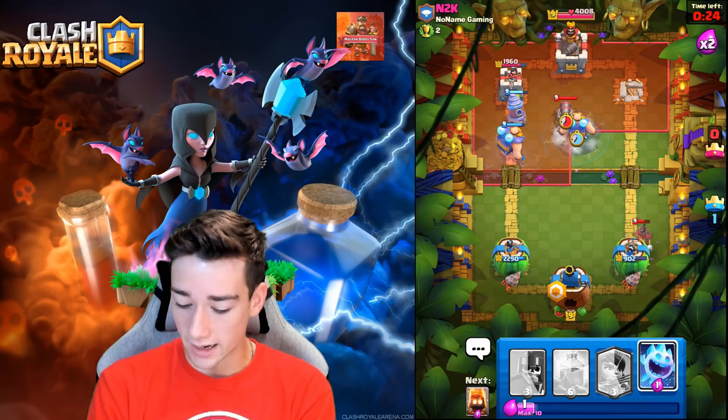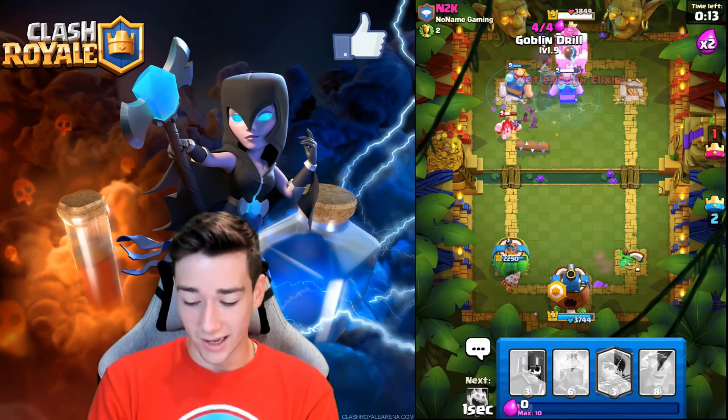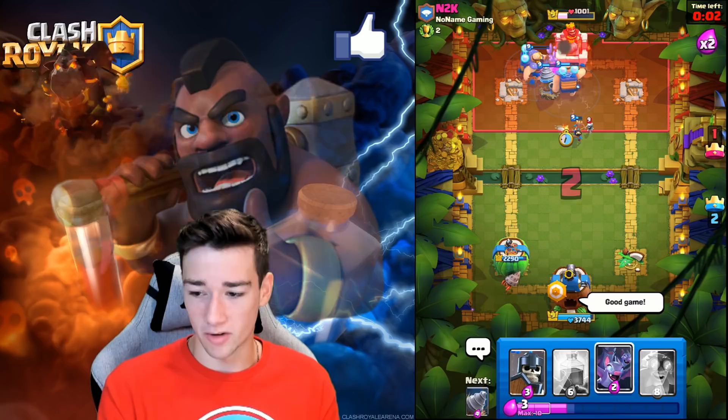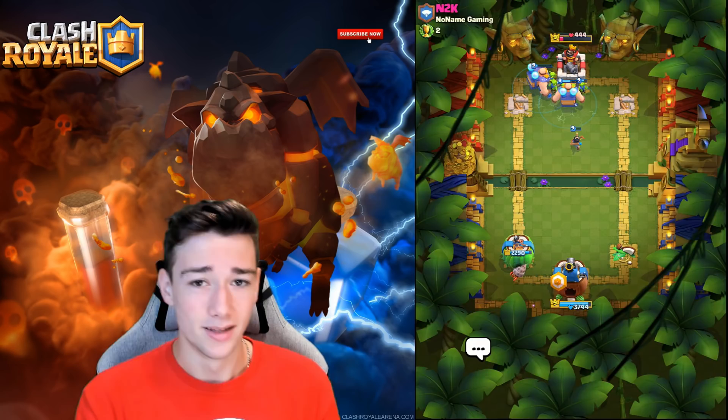We go Goblin Drill — we've got two Electro Giants about to be down. There's no way he wins this. We have two Electro Giants, Bats, and Goblins all over the place. The new card is just too much for Hog 2.6 — it's done. This is not fair; what is he supposed to do? He couldn't have done anything. Good game — that was basically a three crown; we're counting that as a three crown.